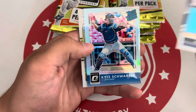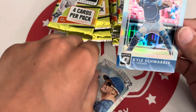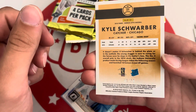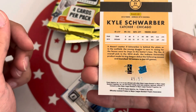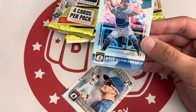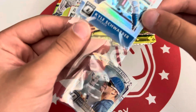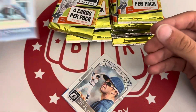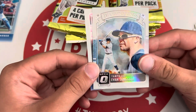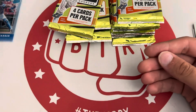We've got Altuve — nice. Kyle Schwarber rated rookie, and that is numbered to 50 — 45 of 50. Rated rookie of Kyle Schwarber. We got Diamond Kings Longoria and a Schwarber base rated rookie. Very nice.